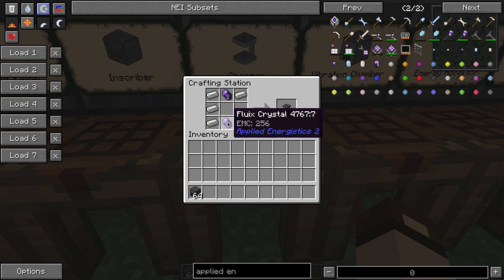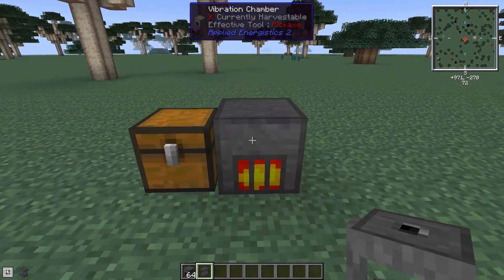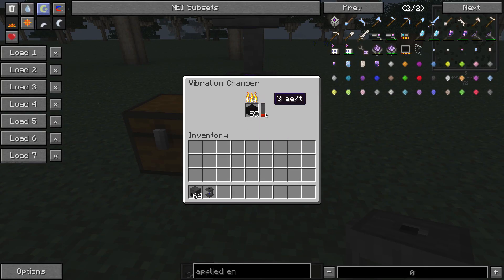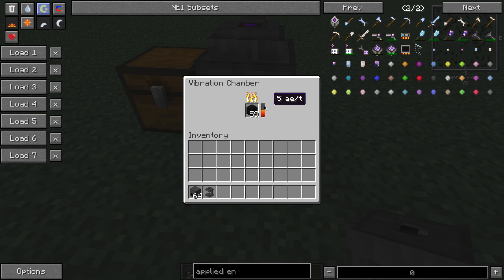The charger can be the first machine you make. It does require two fluix, and fluix require charged, so you need a little bit of charged before you can make this. Once you do, you can charge your quartz. I've got a vibration chamber — I'll toss this on top. The vibration chamber takes coal and will throttle itself to meet the needs of its machines, basically turning itself mostly off when not being used. It can produce up to 10 AE per tick or down to one.